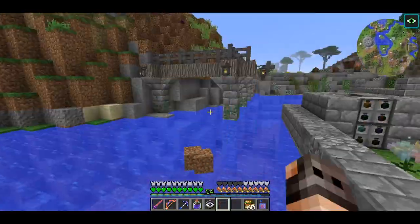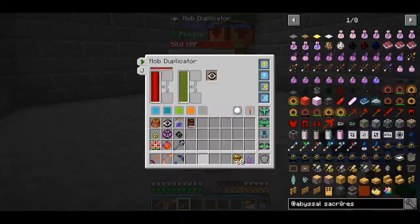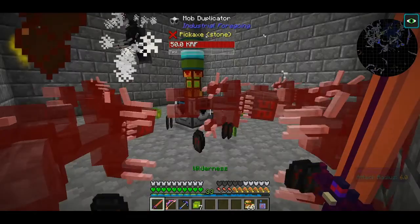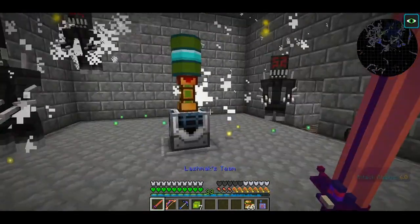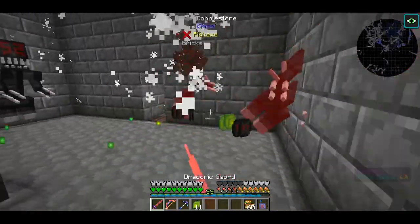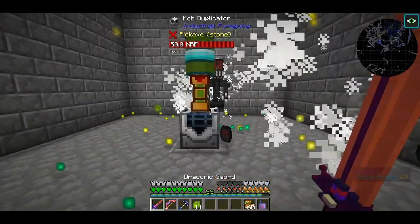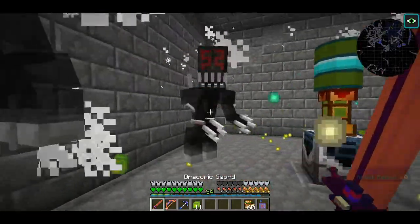I took one of them and we are going to spawn it in our spawner room to farm a little bit. You don't need a lot of shadow gems because they are supposed to be super expensive in the mod. I think I'll get a few stacks just in case, but I don't think you will need more than half a stack. I just want to make sure we will never need it again.